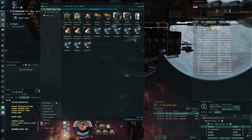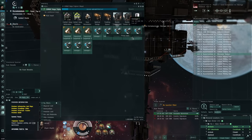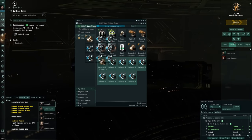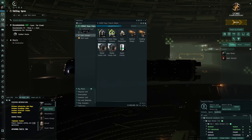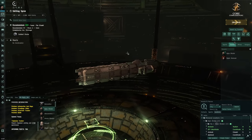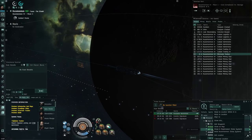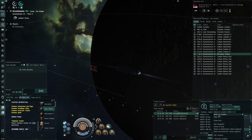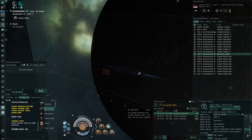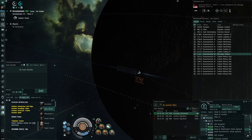Once in the system, I mark the station and save it as a 'restock' bookmark - this is where I can dump loot and restock supplies. Approaching the restock station, I'm going to deposit all items I won't need in combat: the salvagers and expanded cargo holds. In combat I'll only have two MTUs and my ammunition.